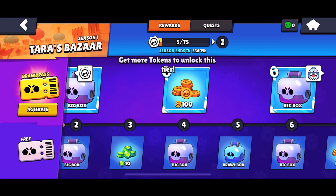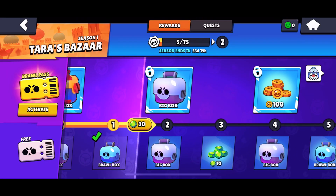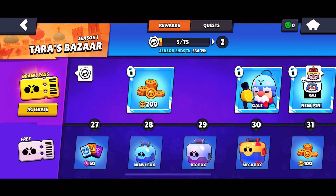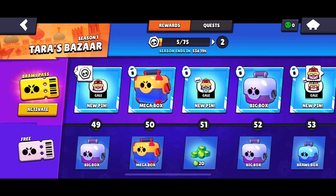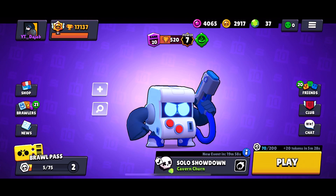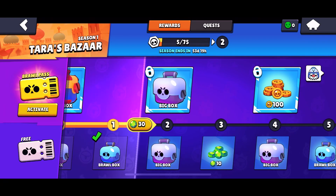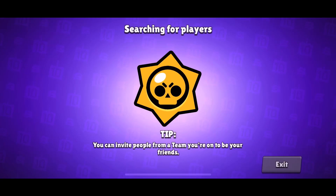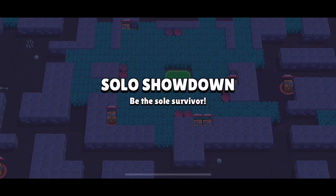I wanna count first if you can get enough gems to buy the Brawl Pass. Alright, and I have 37. Probably not — 10, 30, 40, 50, 60, 70, 80, 90. So pretty much you get 90 gems. Yeah, that wouldn't be enough. I would have 127, and for this I need 169. So I guess next season I would be able to get it. That's cool. I mean, they'd let you save up for next season — I just have to not use any of mine.